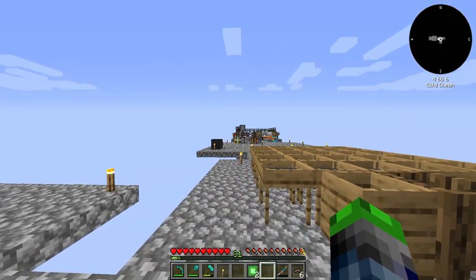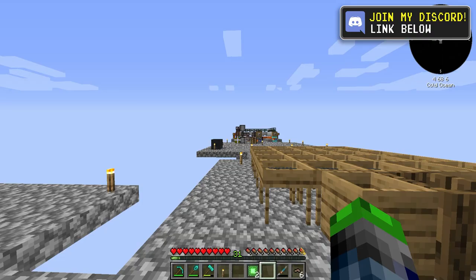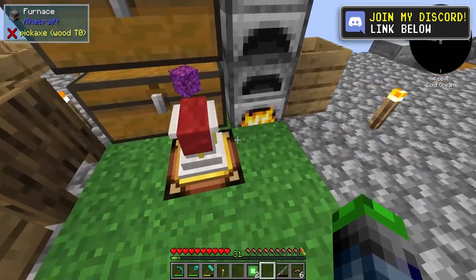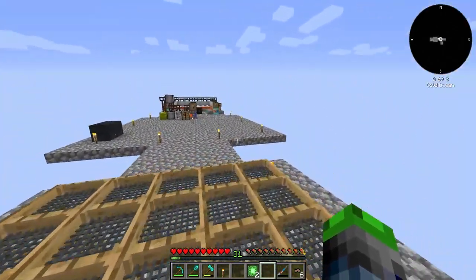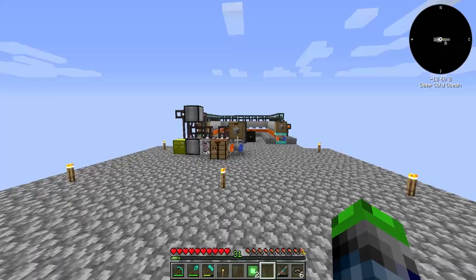We're going to be improving this by getting an enrichment chamber involved, which will turn the chunks into two different dusts. So for every chunk we get, we get two ingots out of it — for gold, iron, osmium, stuff like that. I did make another — actually two more — metallurgic infusers, so let me show you the process we've got here.